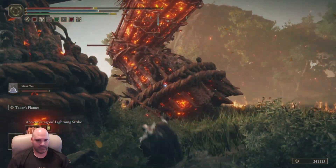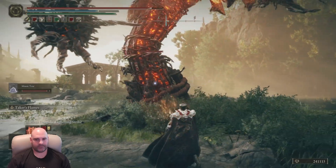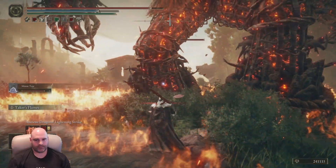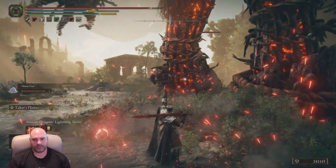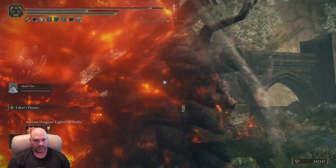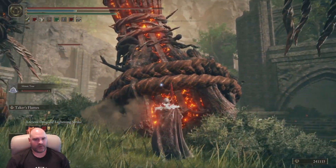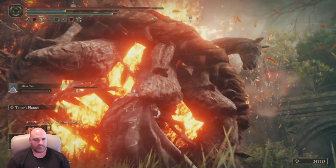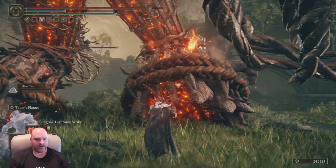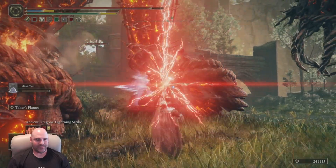They're actually pretty easy to beat. As you can see in the video, I am not even using Torrent. You can, but I found it's just easier to actually get between their legs and hit them with a lightning spell. You can just attack them with your regular weapon or hit them with other spells — it doesn't really matter. You just need to cause enough damage to stun them so that you can get a critical hit.